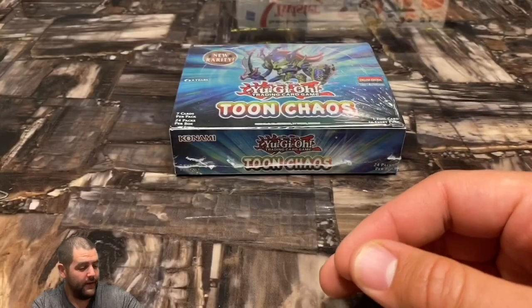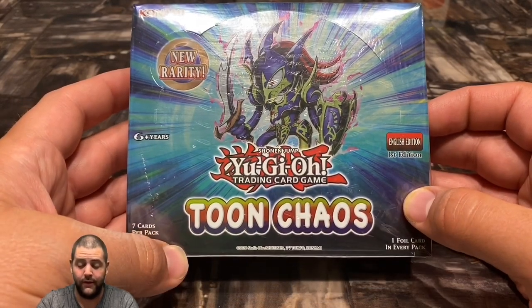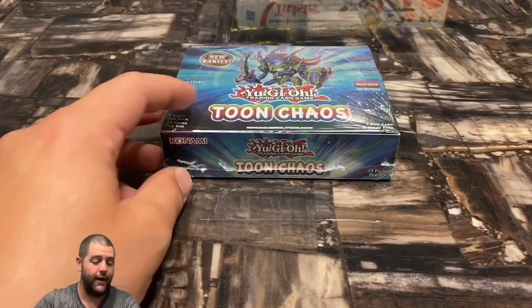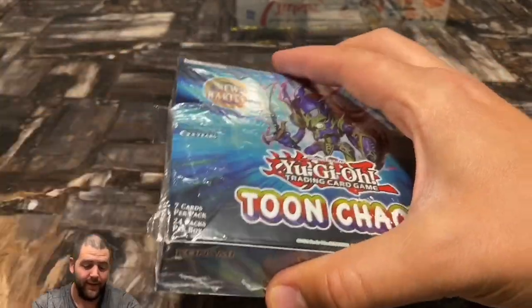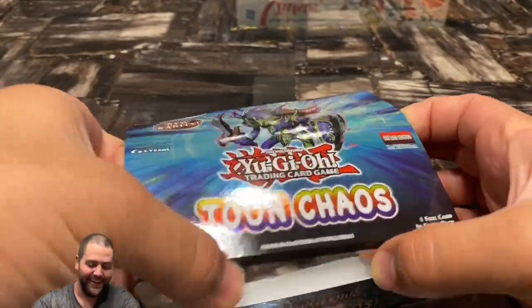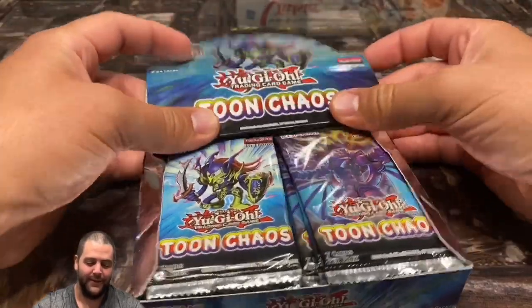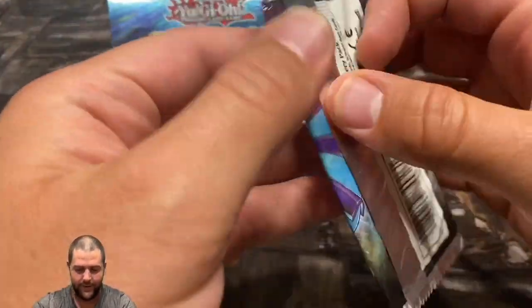We're looking for one of the 15 collector's rares — there are 24 packs in this box. We got our sleeves right next to us, so let's go ahead and bust it open. The seal is broken! Let's set this up here and start on the right side — first edition Toon Chaos.